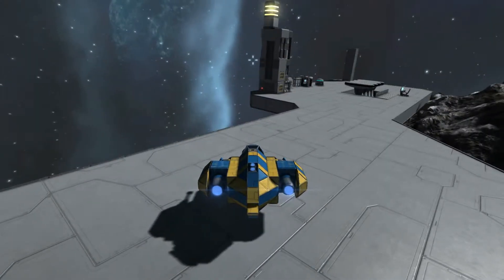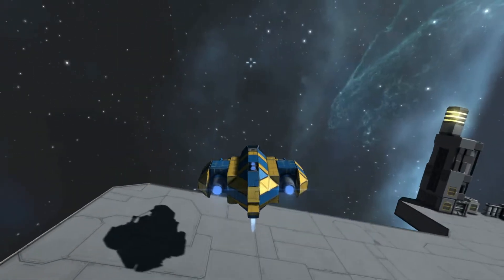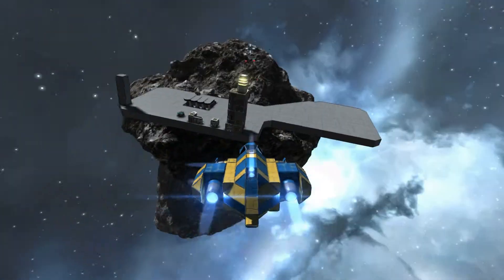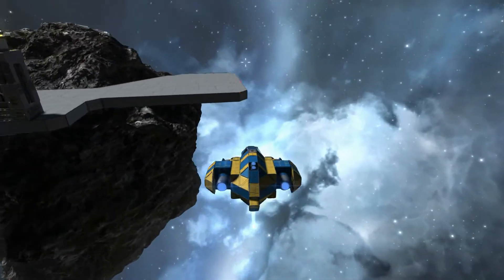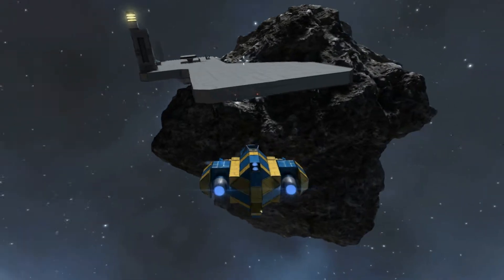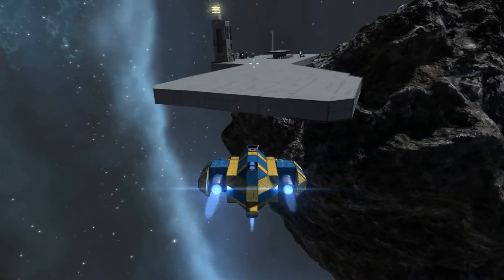Let me get in here and kind of fly it around a bit. Here we go — lock. Takes off alright. It's got a nice speed. You know, it shoots really good. These Gatling cannons do a pretty decent amount of damage to light armor.